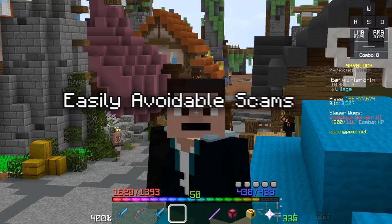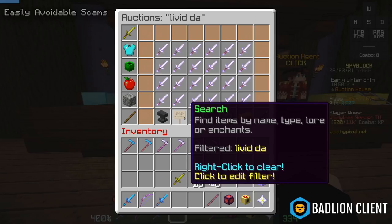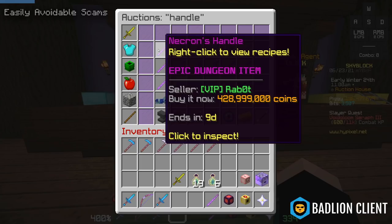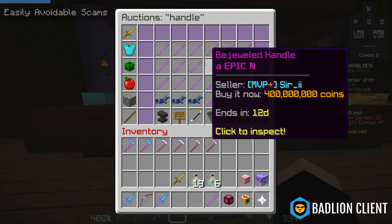The first category of scams I'll talk about is easily avoidable scams. When exploring the auction house, make sure to double-check whether the item is what you think it is. A very common example: if you look up 'handle' looking for a Necron's Handle — the highest BIN is 430 million — but you might notice bejeweled handles mixed in there.